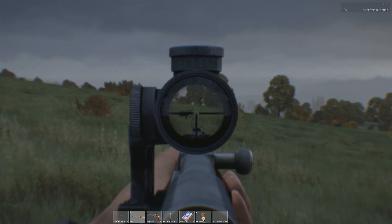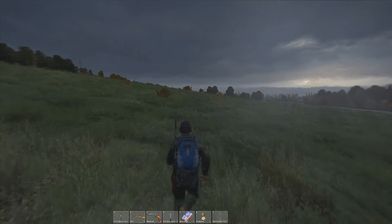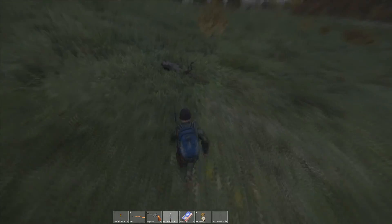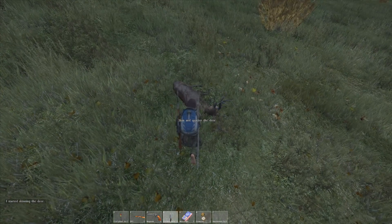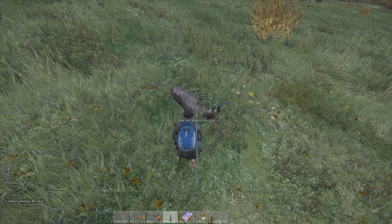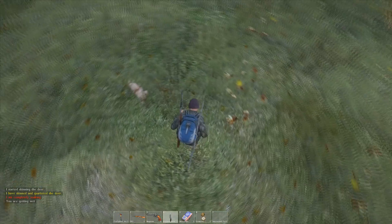One thing you must have is a knife. You just skin and corner it, and when you do you'll end up with a bunch of little hunks of meat like this one, and a pelt.